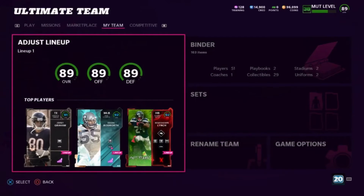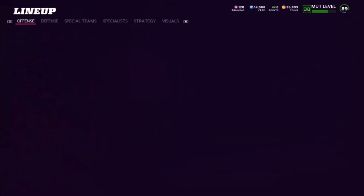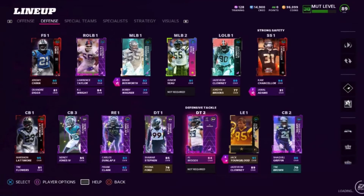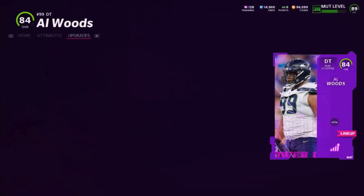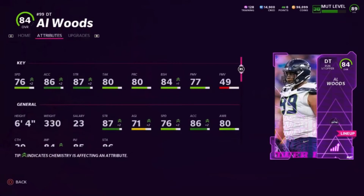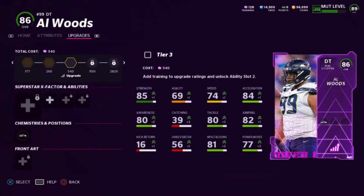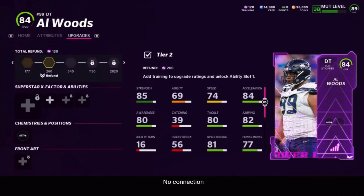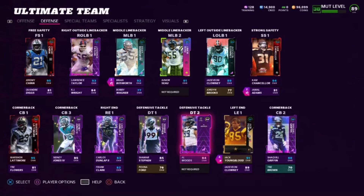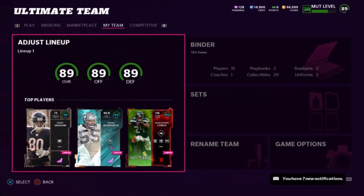Almost forgot — we got a new D-tackle: Al Woods. I didn't power him up completely yet, but he gets up to a 93 with the Heavyweight ability — pretty good guard. I don't really focus on D-tackles a lot because if you have a big body you can usually take down whoever it is unless they're crazy fast. I'm definitely trying to get Al Woods to at least a 90 so I can get his card upgrade. In the middle you're basically just having to run the clock — that man is huge.